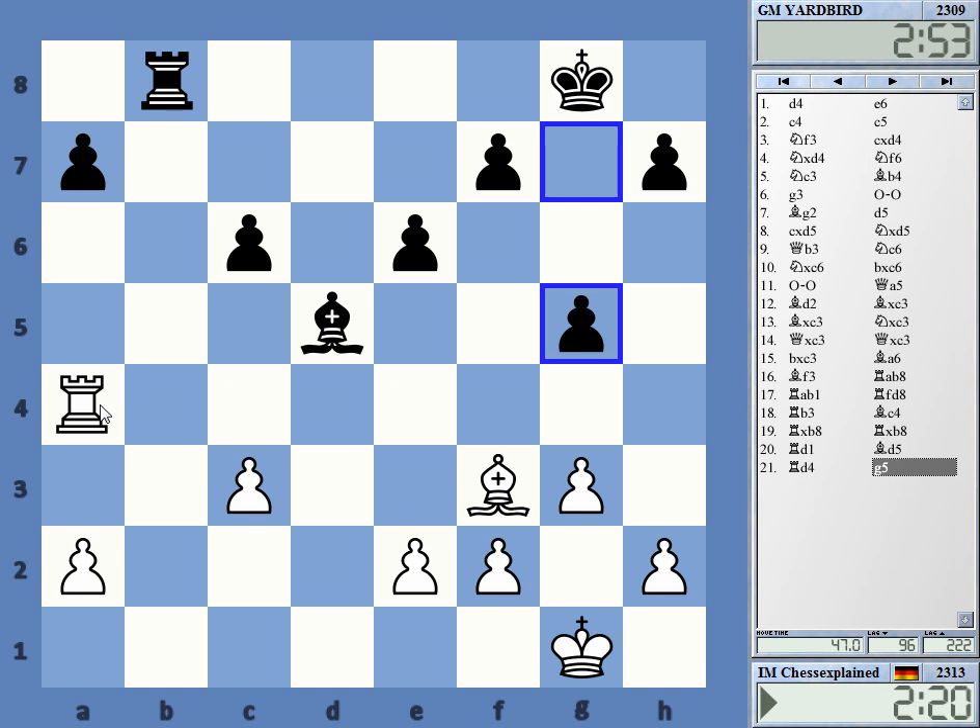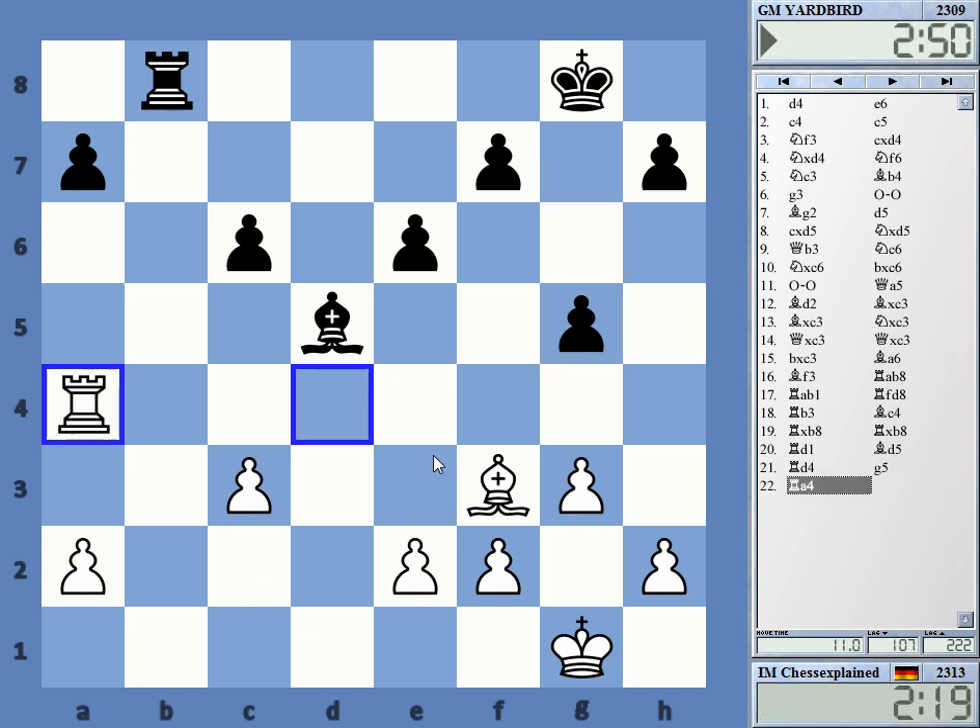I can do whatever really — take on f3 and make some luft for the king, g6 or something, but there are multiple ways to play, nothing terribly forcing here. Maybe he's looking for ways to get some life into the position. I thought maybe e5 was possible. I'm going to look at the a-pawn.